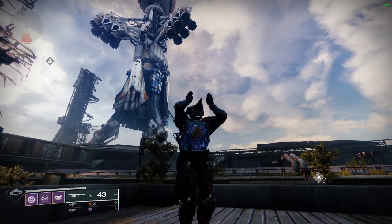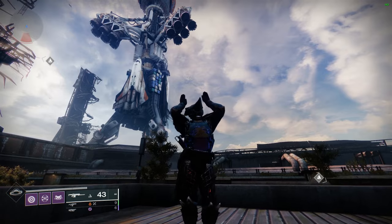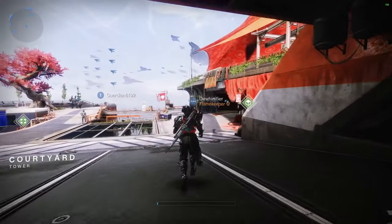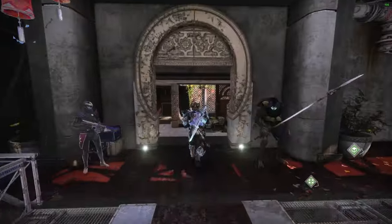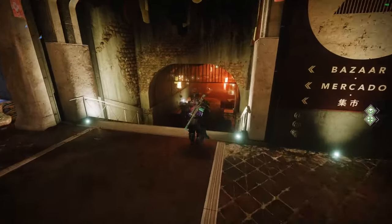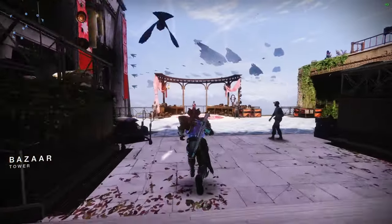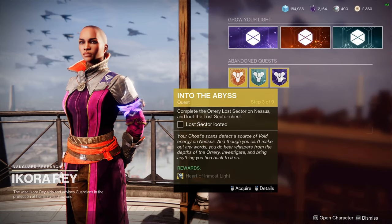The first part of this build is getting a specific exotic to level up your gameplay. The exotic we want for this setup is the Heart of Inmost Light. It was introduced during Forsaken, and there's actually a selectable mission you can get from Ikora to access it. You have to go through a few missions for this entire quest, but once you do, you'll get yourself a Heart of Inmost Light.